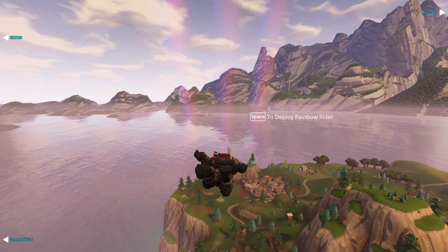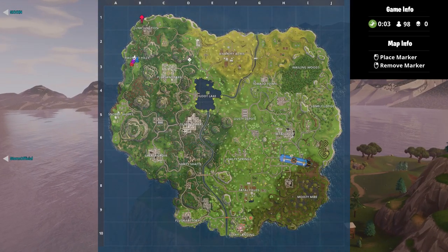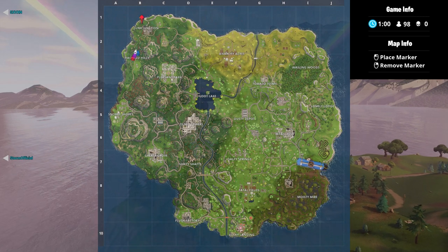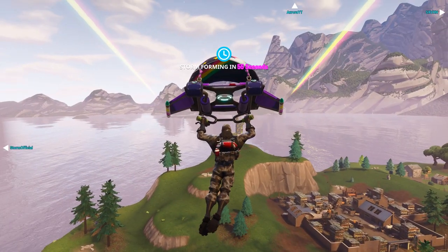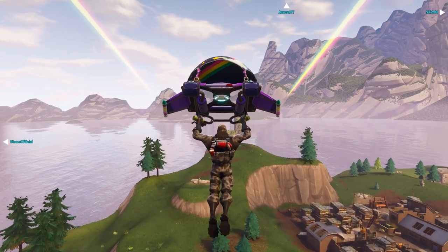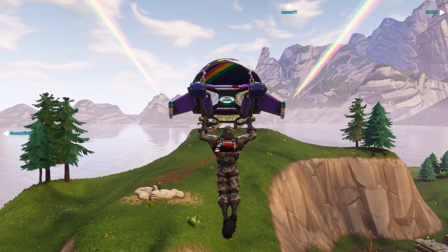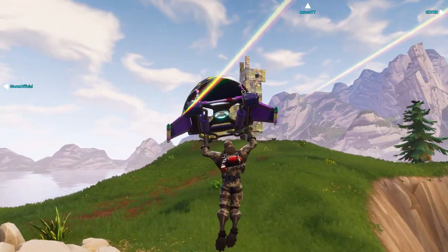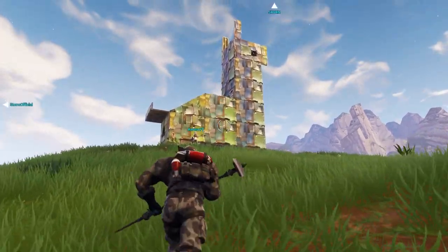Now for the last location, I'm pretty sure every one of you knows exactly where this is. It is in the top left hand corner of the map and it is the metal llama. The other players in the game actually knew exactly where it was and helped me out. So land and just dance — you guys know the drill. That pretty much concludes the five locations where you can find dance spots in Battle Royale.